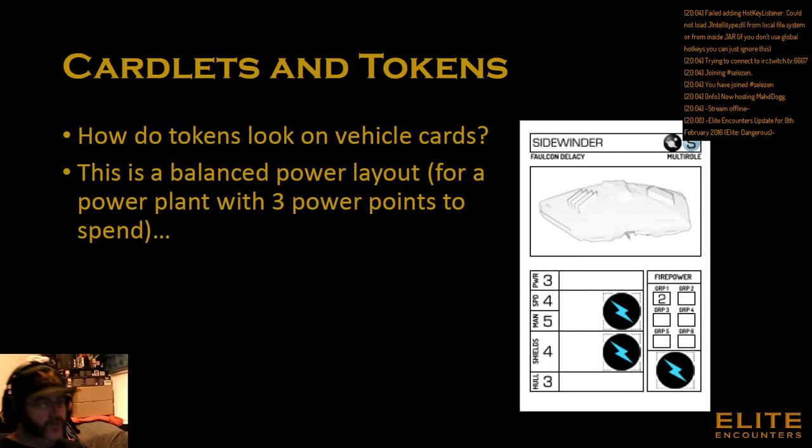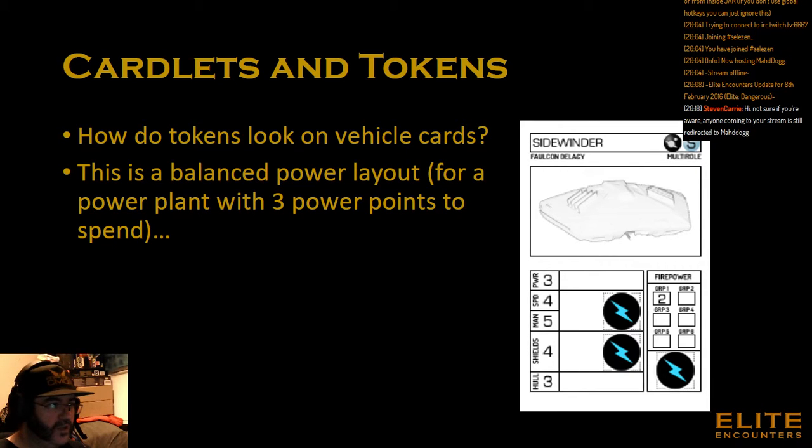So how does it all look when it's stuck together? This is one of the concept cards — the eco-friendly black and white ones. I've spent some time today going through the graphics and trying to make them a little bit clearer, because I wasn't overall impressed with the look of these cards when you print them out — the ship diagrams were actually quite indistinct. So I've spent time today sharpening and darkening them up. This represents a balanced power layout — your default ship at the start of the game will have a balanced power layout with three power points to spend: one point each on engines, which is mana and speed on the card, the shields, and the weapons.